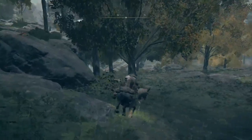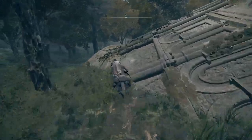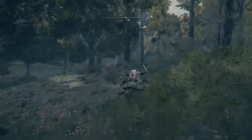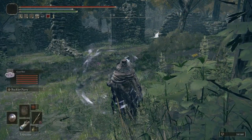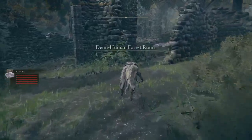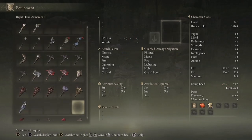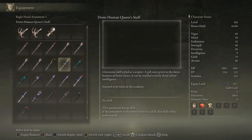Up there you can find one of the demihuman beasts. As we go further on in this territory, we go further away from civilization and more into the demihumans' territory. In this area over here is where you can find the demihuman queen. Her staff reads: Glintstone staff styled as a scepter, a gift once given to the demihumans to foster peace. It can be wielded by even those of low intelligence, sneered at by fools in the academy.